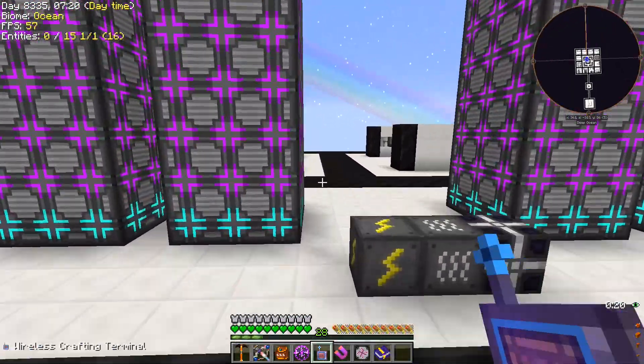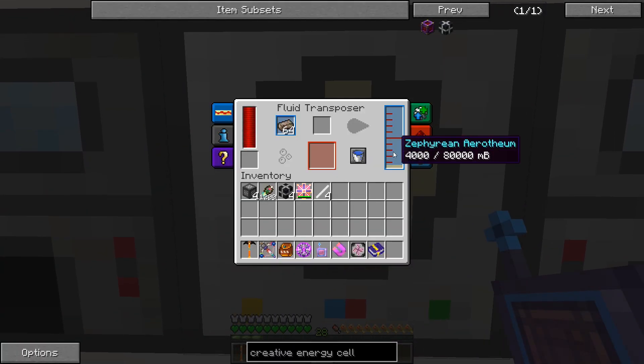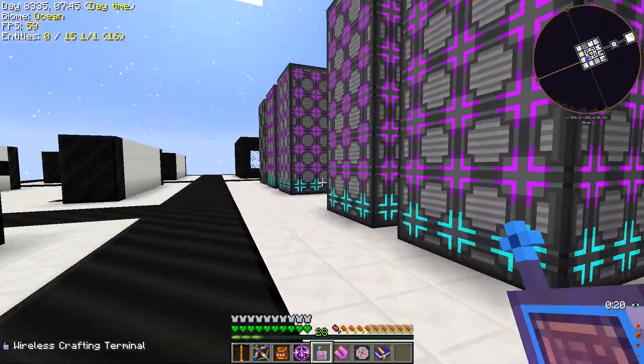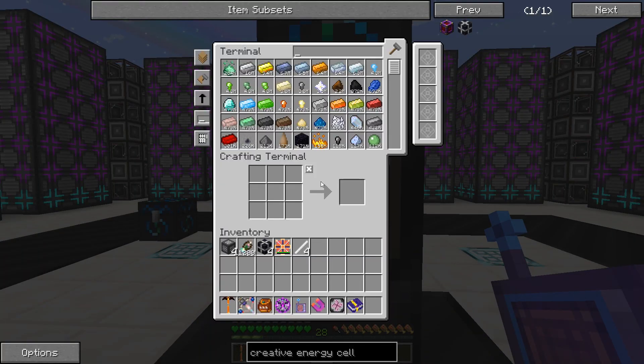Otherwise we'd have to set up more of those cows in the Last Millennium to make more of the Zephyrian Arothium. We already have 27 cows producing this stuff and we might need more. So we want to make blue gems — let's grab ourselves a drawer.